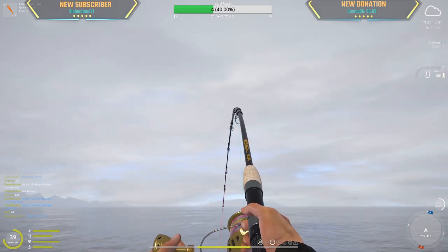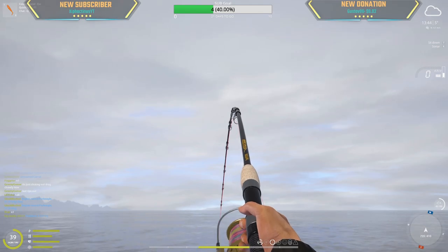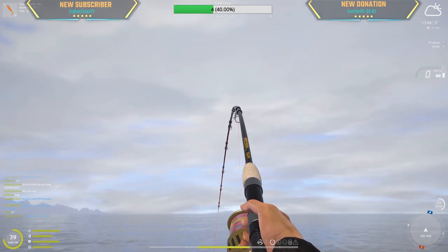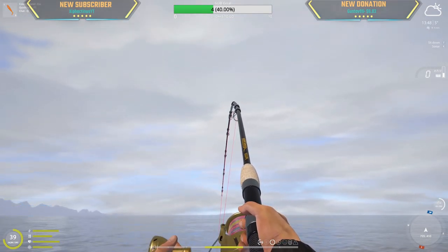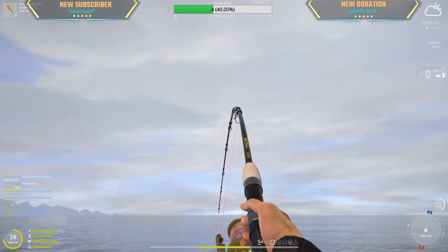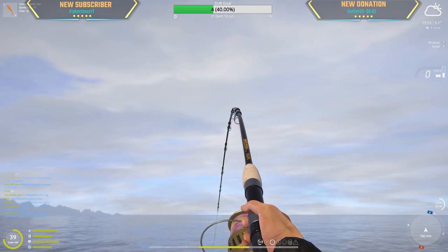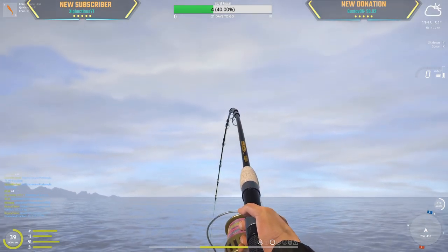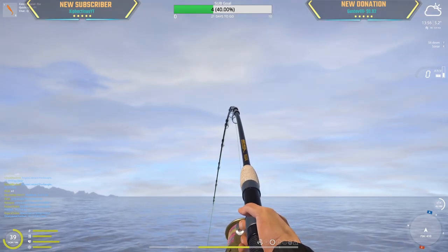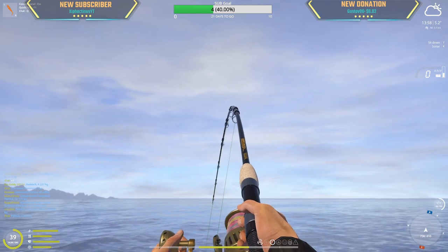My 40 kg shark was 170 silver — that's an okay price I guess. But sharks are like premium currency, they should be worth more. A 44 kg East Siberian sturgeon is like 230 silver, so unfortunately shark prices are not that good.